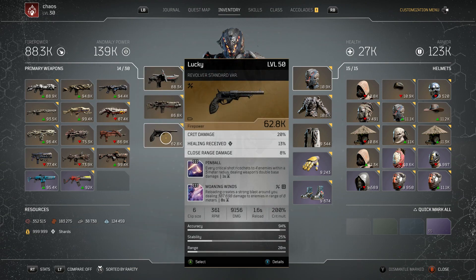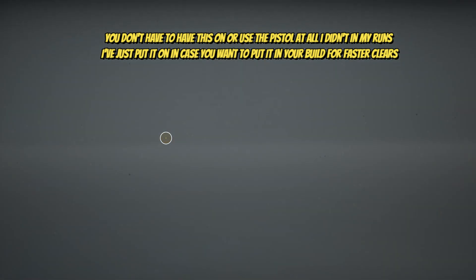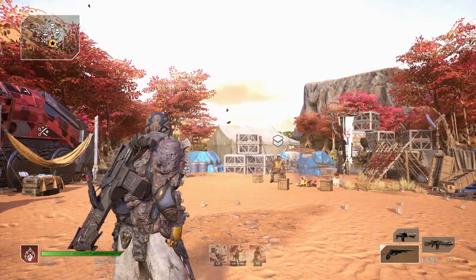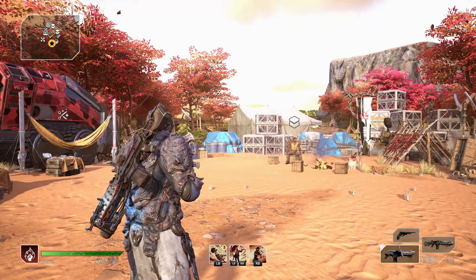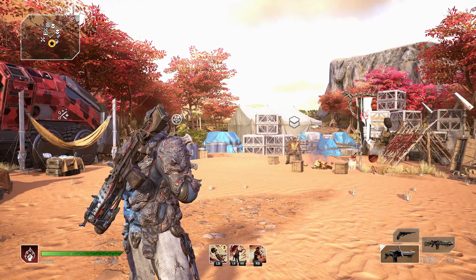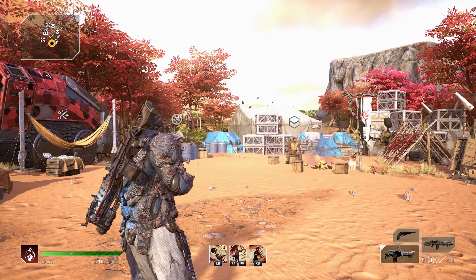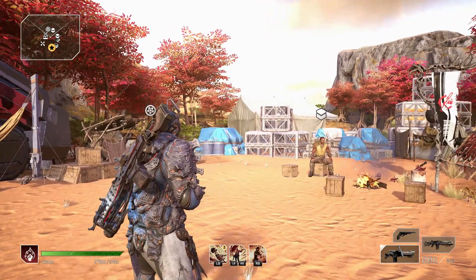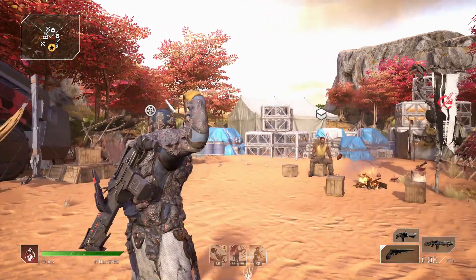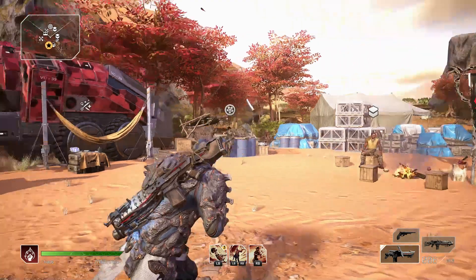Lastly, put any handgun with a low clip size — like one with six rounds — and have Moaning Winds on it. Empty it at the start of the mission. What you do is take all your shots, and that explosion you see is the Moaning Winds proc. You've got an 8 second cooldown, but because you swap off so fast to your main weapon, whenever 8 seconds is up, jump into a big group of adds, or a boss, or anyone you've debuffed with heatwaves, swap over for a second and straight back. Big area effect, big add clear, big damage — clears content faster.